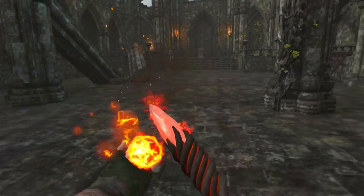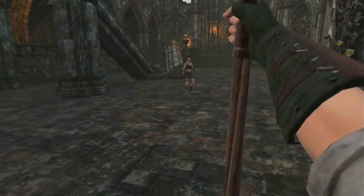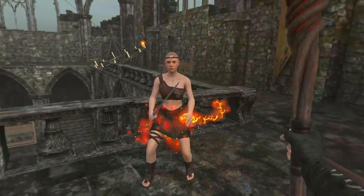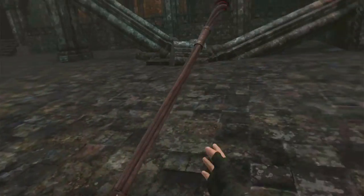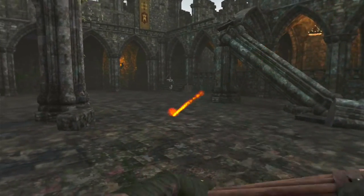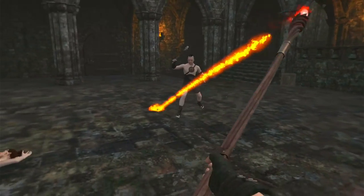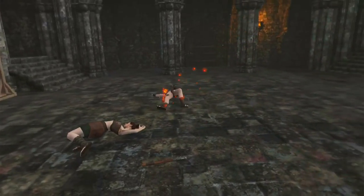Now it's time to whip out your staff. Charge it by summoning fire and holding it to the crystal. When an enemy is close by, tap the end on the ground and a batch of homing fireballs will shoot out. If there's more than one enemy within range, the fireballs will split up to hit multiple targets. You used to be able to shoot fireballs straight out of the staff, but that's been replaced by slinging them. Hold your staff with two hands near the end and snap it toward the enemy, hitting your spell button at the same time, to sling the fireball quite far.